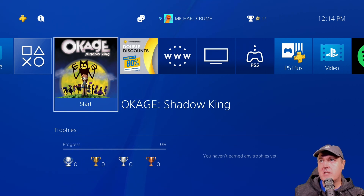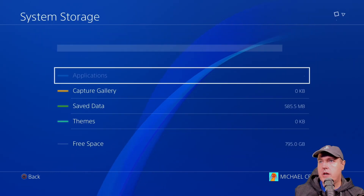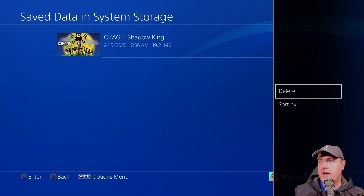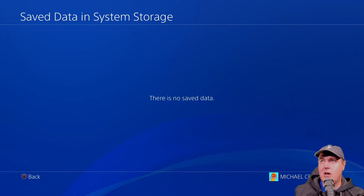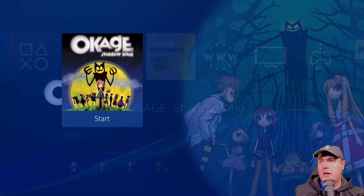This game, since it's obviously running on a fully up-to-date PlayStation 4, is the Okage Shadow King game that I bought and downloaded to my console — so this isn't a fake package as I showed in my last video. The very first thing I would suggest doing is going to your settings, then going down to storage, then save data in system storage. Select the Shadow King save and delete it. You don't want anything on your system at the beginning in order to get this to run. Right now on my hard drive I don't have any save game data.